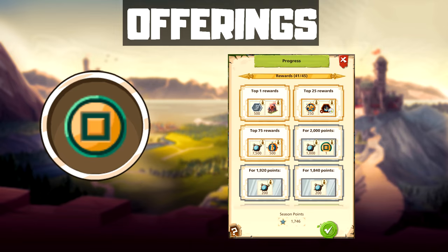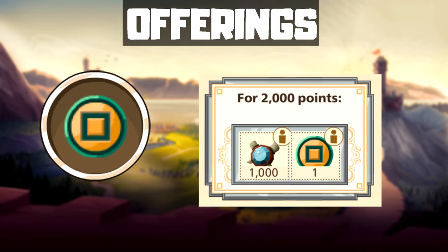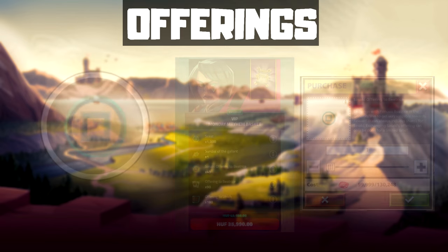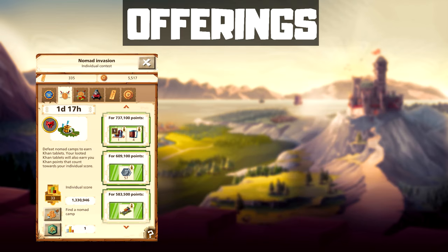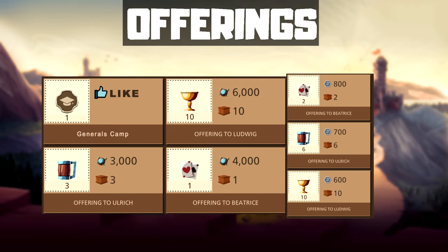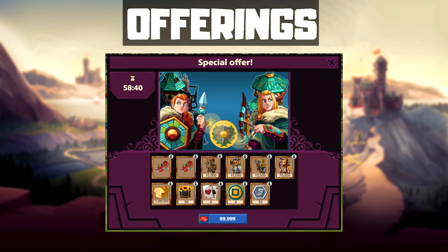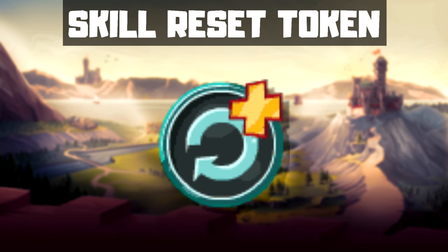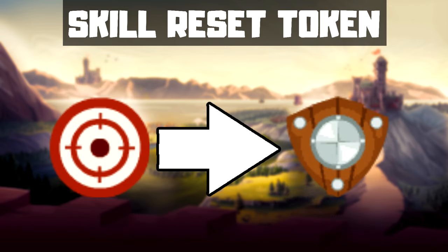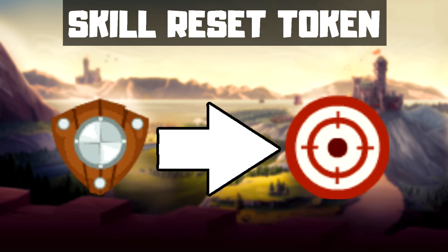Sasaki offerings are currently only available during the seasonal event — you can buy them from bundles or for rubies. The other offering types can be obtained from Events, Wheel of Affluence, and the Master Blacksmith. Sometimes there are good offers for rubies that are worth buying and include offerings. Skill reset tokens can be used to reset skills, useful when you need to change a general from attack to defense, or vice versa.